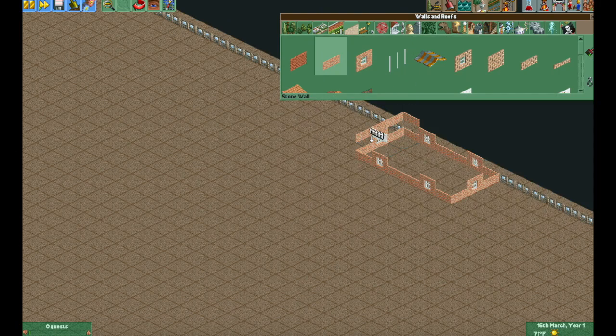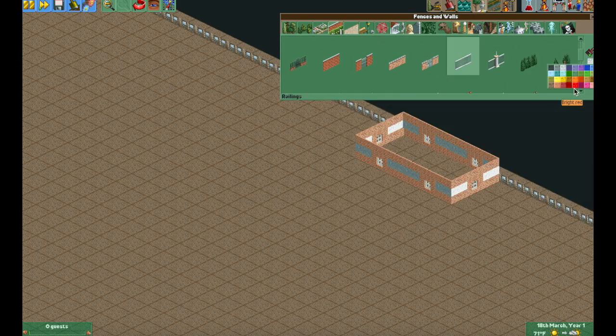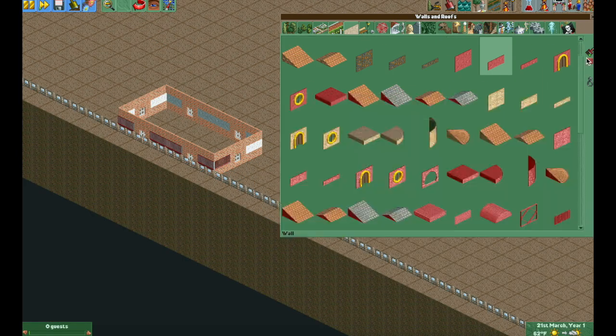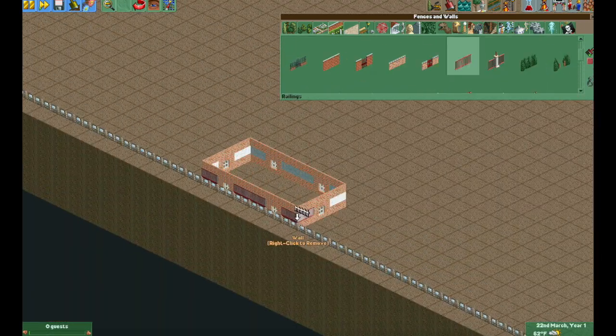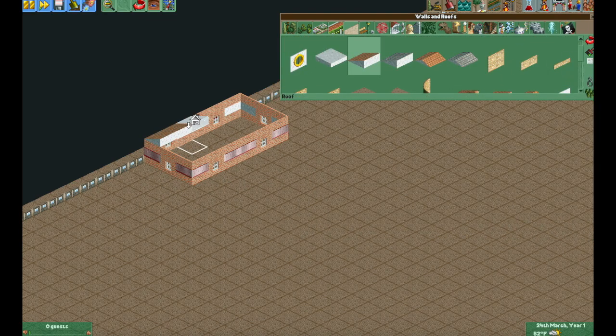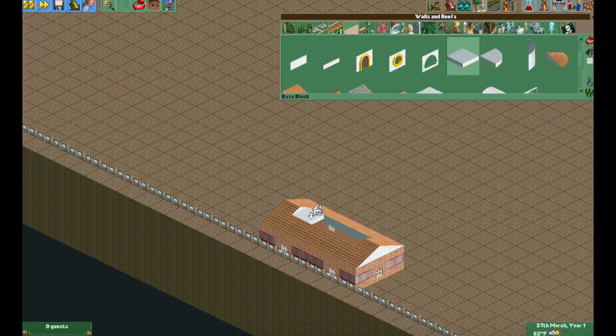I'll just keep uploading as I go along. This video is just me sort of building the park entrance, and then I made sort of a water feature and terraform area behind it where guests walk around — it's supposed to look like an oasis of sorts.